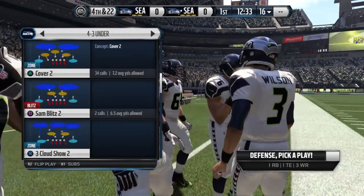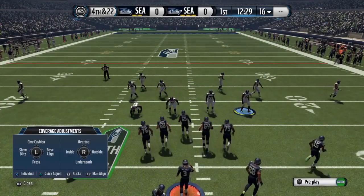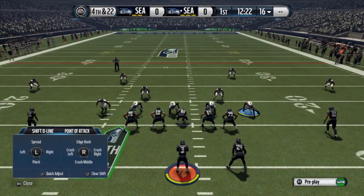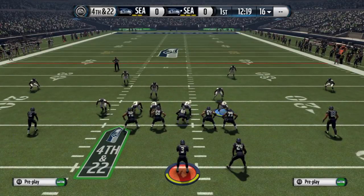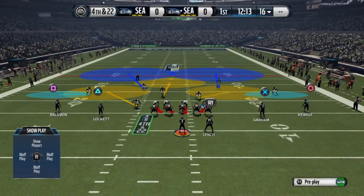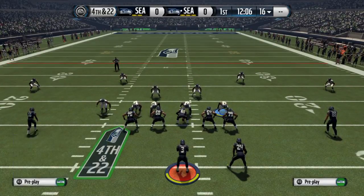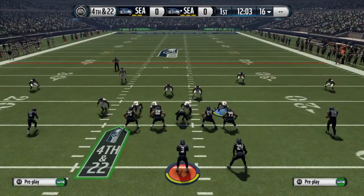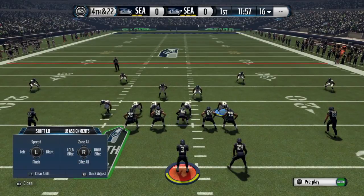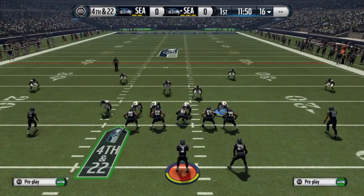So 4-3 under, cover 2, you want to flip it. Then what you want to do is you want to press your Y or your triangle button and right on the D-pad — that's going to base align. You want to shift your linemen to the left: L1 or your left bumper, then left on the D-pad. You want to crash these linemen to the middle: L1 or your left bumper and down on the joystick. The play is going to look like this. Then you want to pinch your linebackers: R1 or your right bumper and down on the D-pad. It's going to make the play look like this. Then you want to re-blitz the left and the right linebackers: press L1 or R1, your right bumper, left on your joystick, R1 button right on your joystick. So now the play is going to look exactly like this.